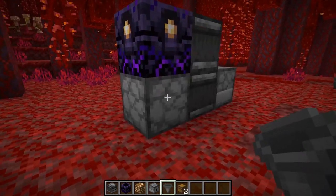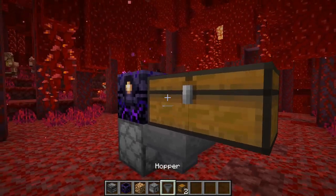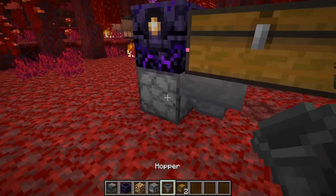All you have to do is place a hopper going into the dispenser, and then place a chest on top, or a double chest, and then fill this with some glowstone. And that will ensure this is always refilled.